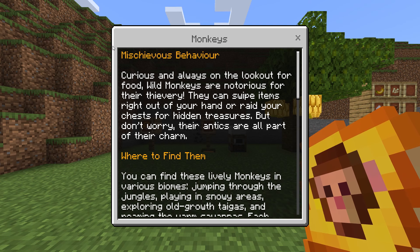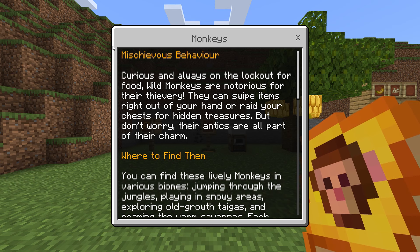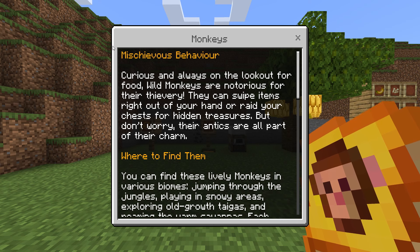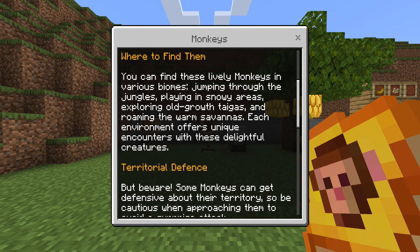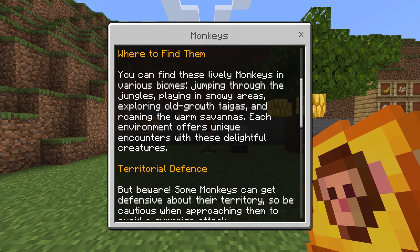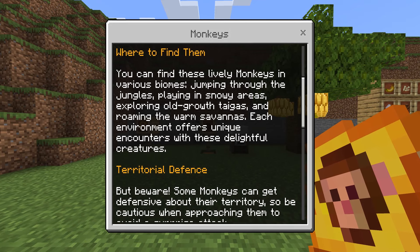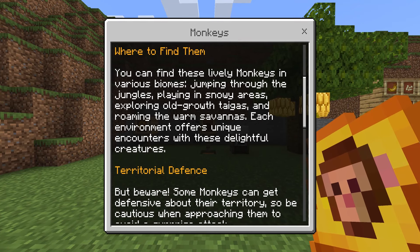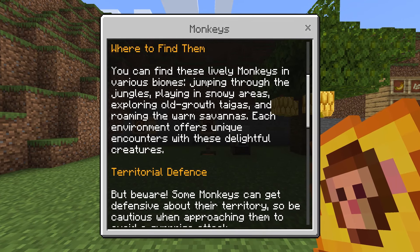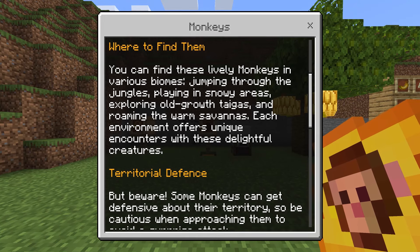Mischievous behavior — curious and always on the lookout for food. Wild monkeys are notorious for their thievery. They can swipe items right out of your hands or raid your chests for hidden treasures. But don't worry, their antics are all part of their charm. You can find these lively monkeys in various biomes: jumping through the jungles, playing in snowy areas, exploring old growth taiga, and roaming the warm savannas. Each environment offers unique encounters with these delightful creatures.